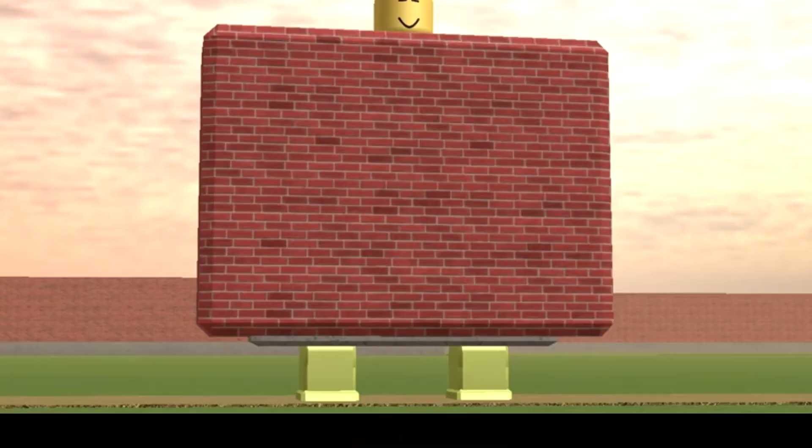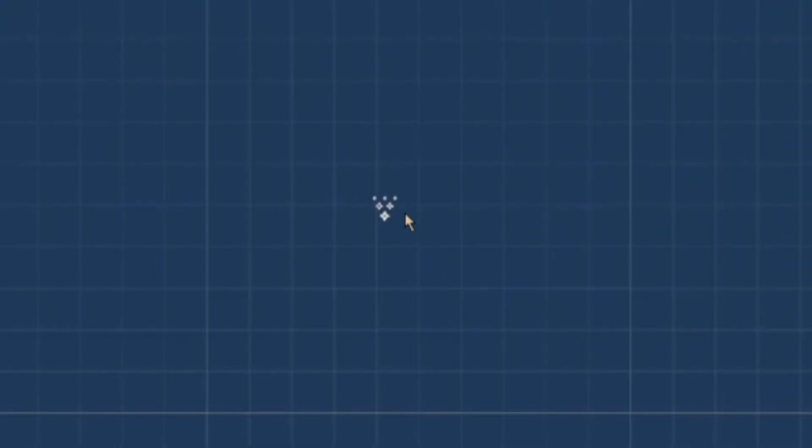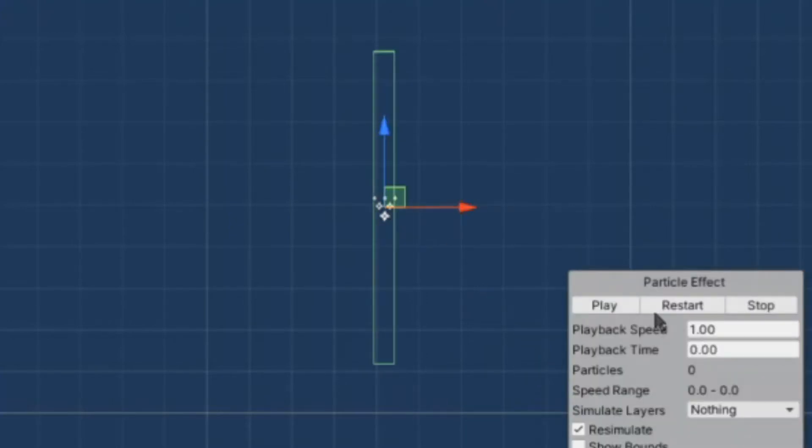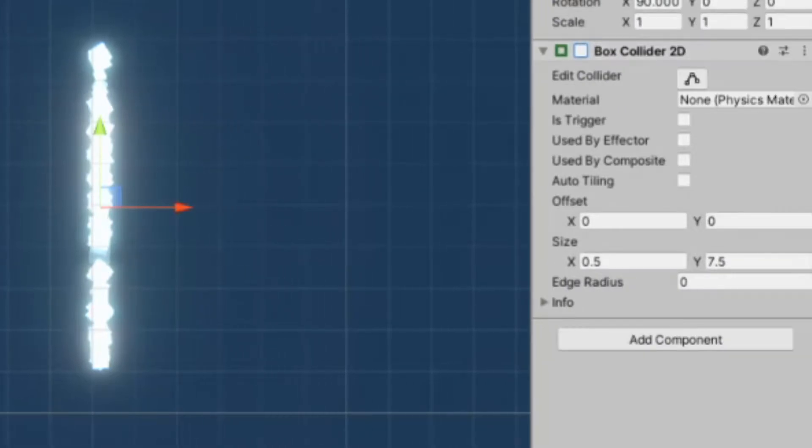Next I needed to build a wall object, because you can't just go flying around everywhere. For the walls I couldn't add a sprite, of course, because that's against the rules of the challenge. To work around that problem, I made a particle system that spawns sprites inside of a rectangle. To make the wall work I just needed to add a collider to this particle system, and it was perfectly functional.